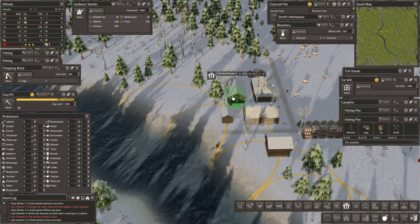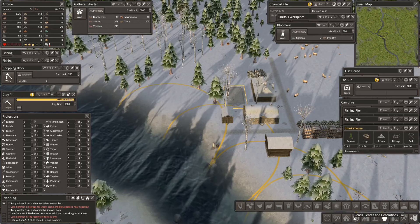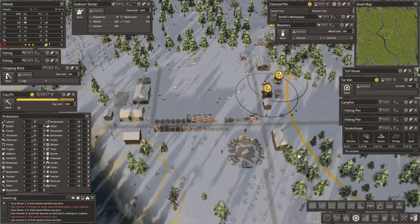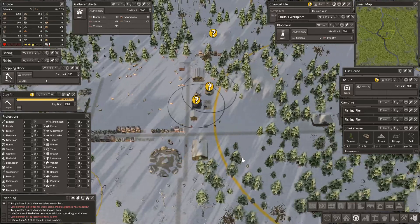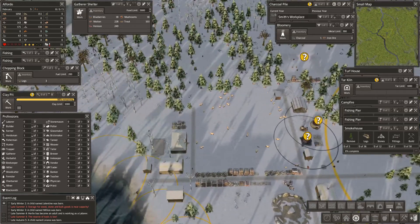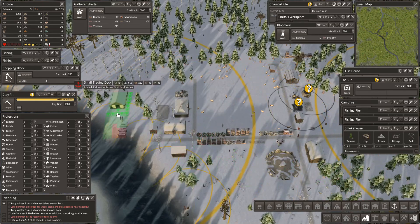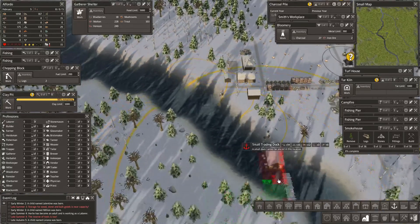That seems a sensible place for the smoking shed - let's get that house lined up, and road to there. We've got a thousand food. Now the other thing we're going to need to do is to increase our stocks of food by trading - so we need a trader. Where could we site a trader? I should have put it in before the fishing dock clearly.